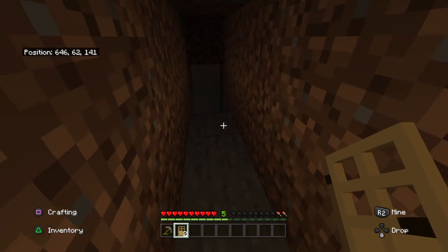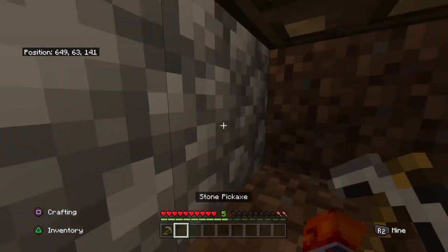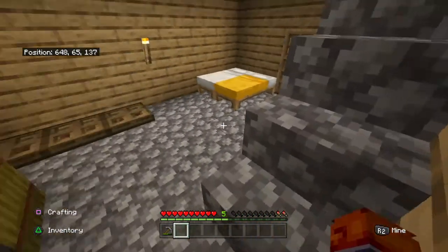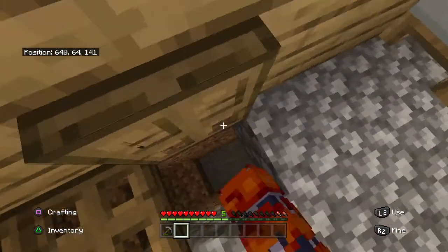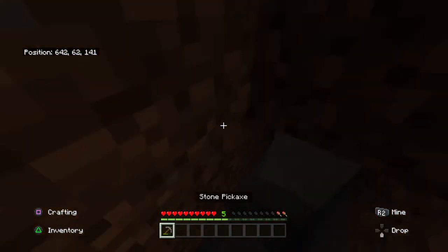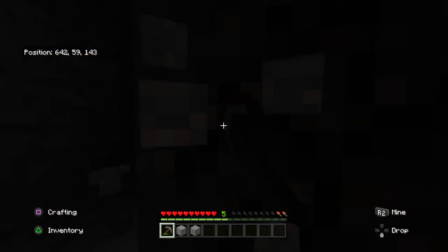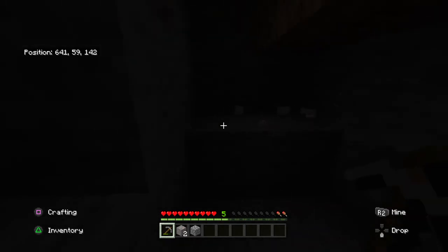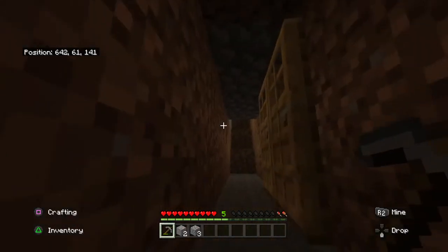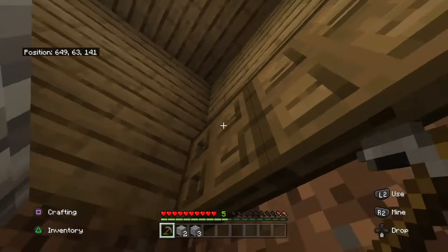There we go. I'm just gonna put two doors here, just in case — just for real safety. Oh wait, I need to go back down. Oh, I could die. I'll just make that a little bit — do this, then this, then I need to go back up.